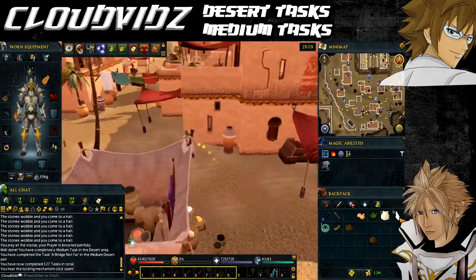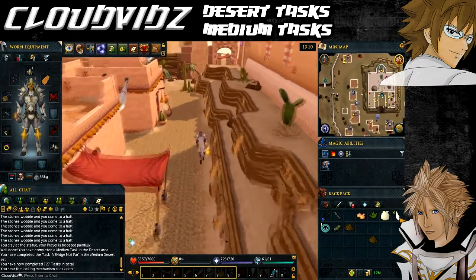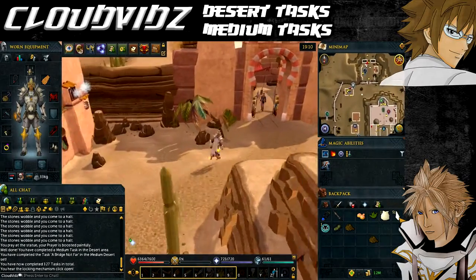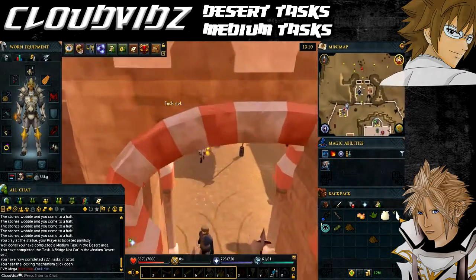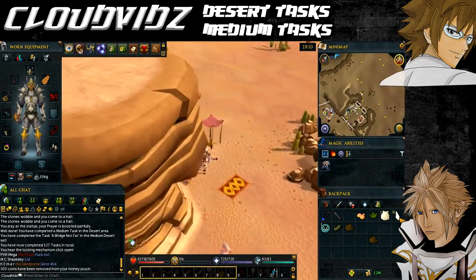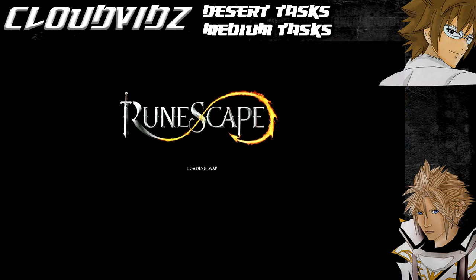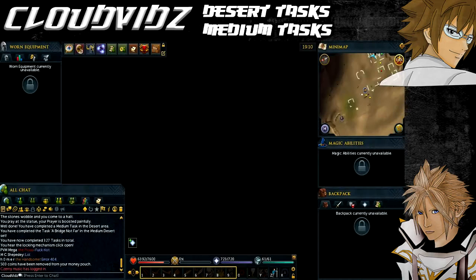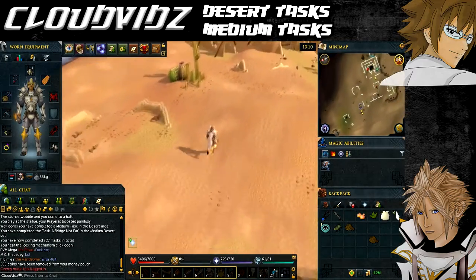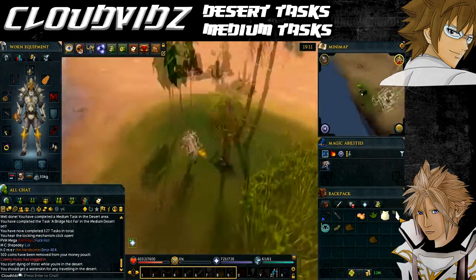The next task is 'Antique' — attempt to cut a log from the teak tree near the Ruins of Uzer. Head to Shantay Pass, directly south of Al Kharid, then use the travel merchant to travel to the Ruins of Uzer. The teak tree is found southeast of Uzer near the shore. Attempt to cut a log from it and once you get one, the task will be complete.